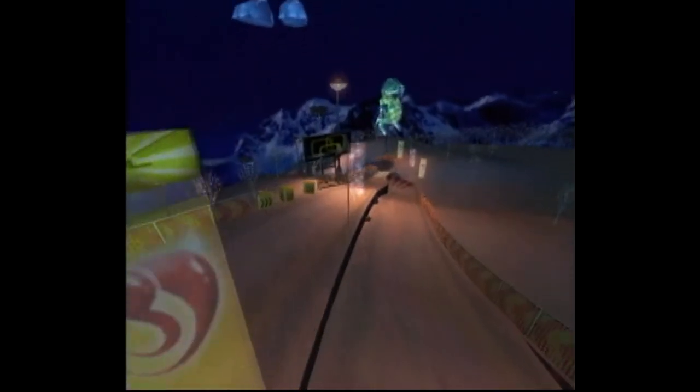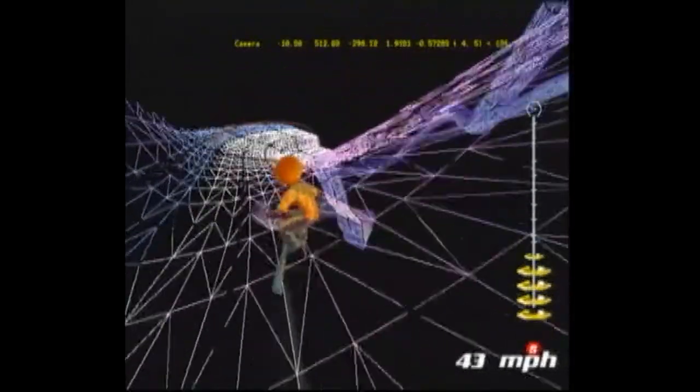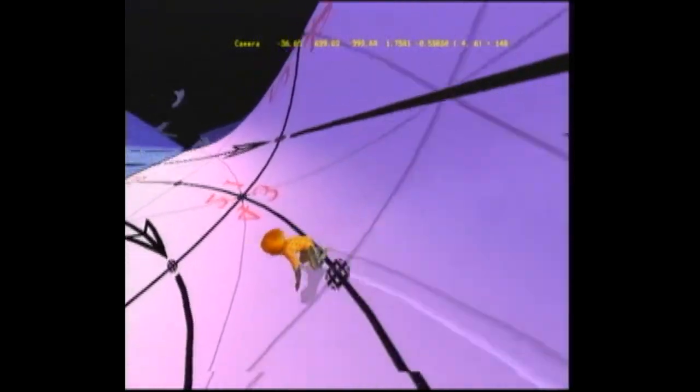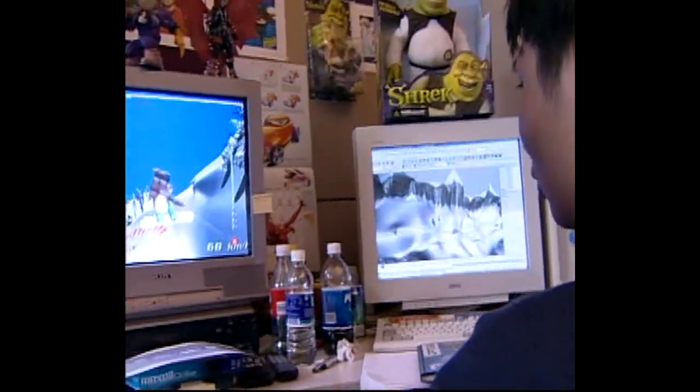We try to focus on the main track first when we're building it, and that takes — for a new course — up to four weeks, and then from there we add the side geometry and build the shortcuts. The design processes for games are constantly being challenged and redeveloped.